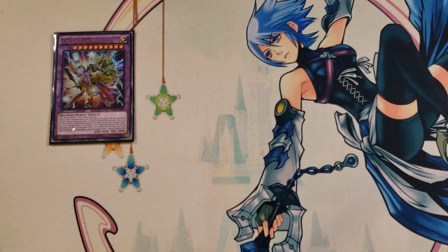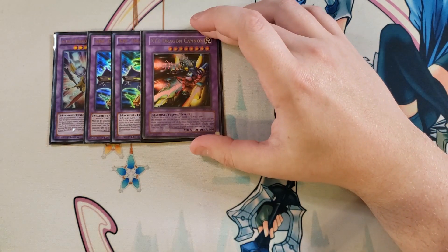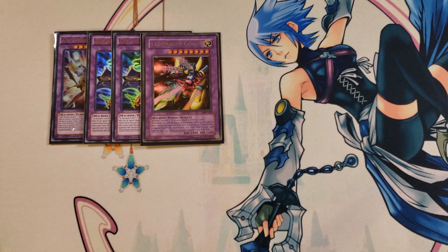We then play two copies of ABC Dragon Buster. It's easy to summon, it can tag itself out to put all the pieces back on your side of the field, and it has the ability that you can discard a card to target a card on the field and banish it. We then play the old counterpart XYZ Dragon Cannon — fun story, this was actually my very first ten-dollar card as a kid when I first started playing Yu-Gi-Oh! It's really cool that I'm building a deck that uses this card in 2020. It's not once per turn — you can discard a card, then target a card on the field and destroy it.